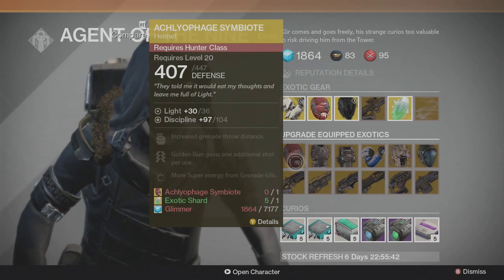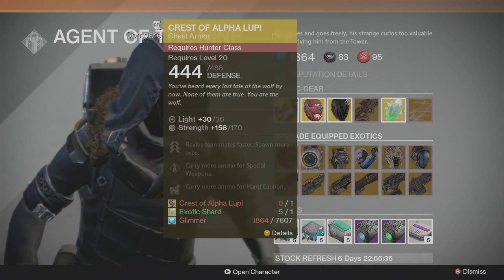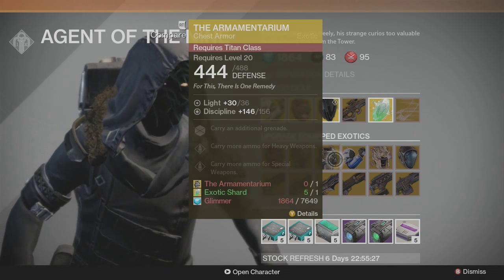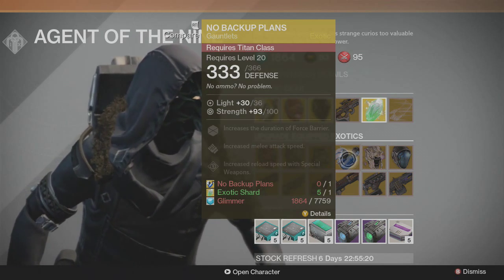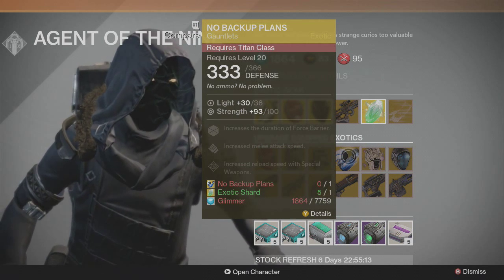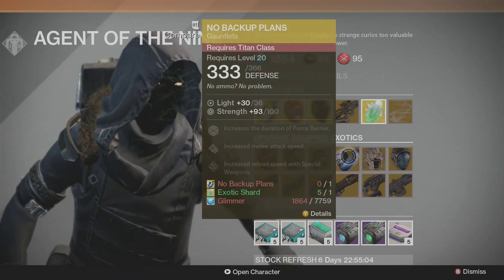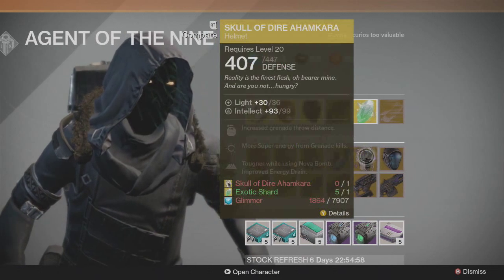For Upgrade Equipped Exotics: the Symbiote for Hunters, the Crest of Alpha Lupi for Hunters — which I will be upgrading this week because that is a high stat roll — the Armamentarium for Titans, which I'll also be upgrading because it's higher than mine, and the No Backup Plans Gauntlets for Titans. I'm not sure if that stat is medium or the highest — I don't use these and I haven't upgraded my old version that caps at Light Level 30.